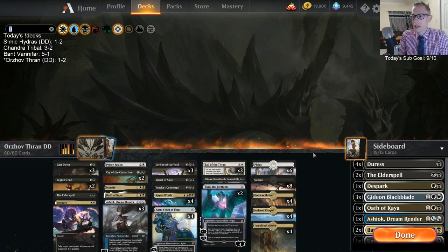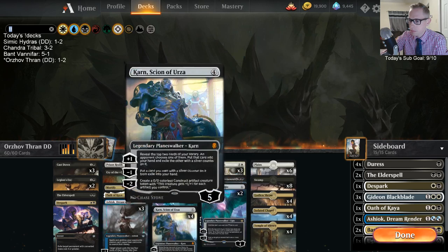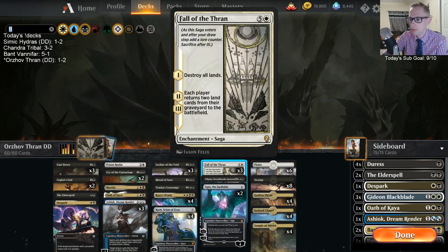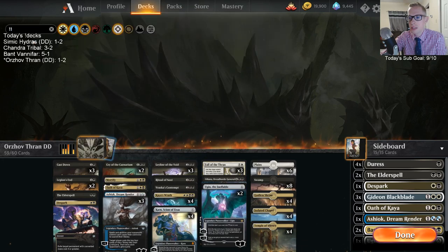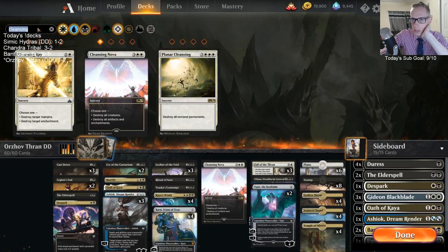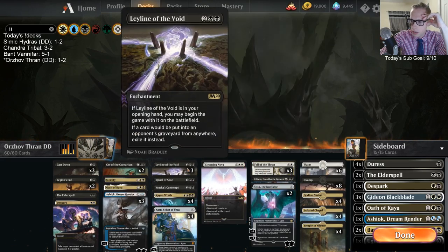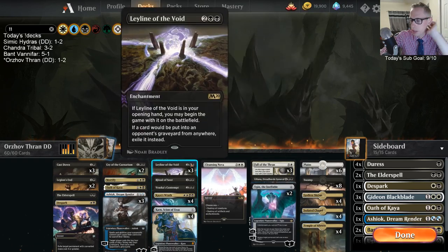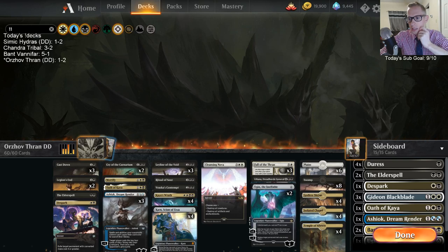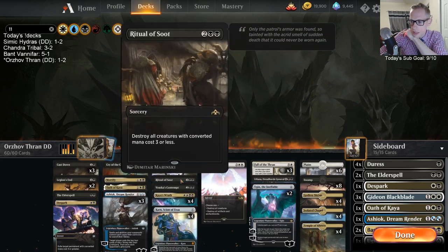We got to do some pretty cool stuff — that match against Esper was really nice. Ashiok was awesome. Ashiok plus Fall of the Thran is really cool. We need to keep the battlefield clear though. Maybe it is just two Cleansing Novas — a Ritual of Soot and a Cleansing Nova. You really want sweepers because Leyline of the Void, Ashiok, Fall of the Thran — these don't interact with the opponent's creatures immediately. They aren't trading for cards right away. So you want mass removal to sweep up while playing these non-interactive pieces.